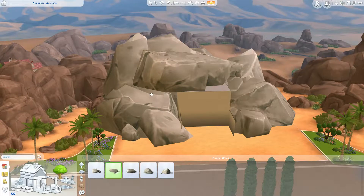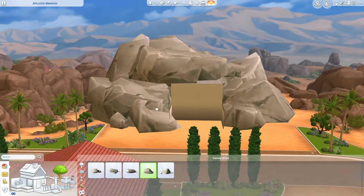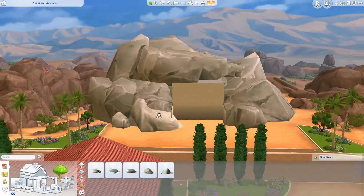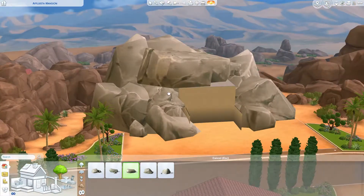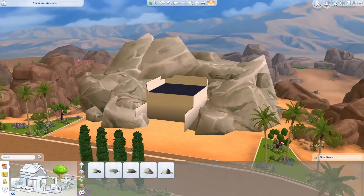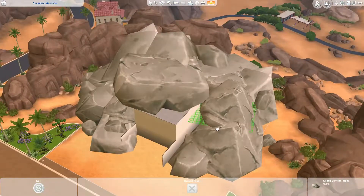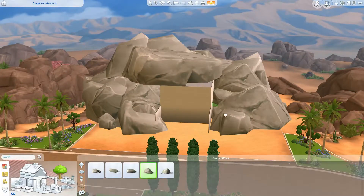If you didn't know already, Move Objects has to be on for this. It's funny that I ended up doing this because I was trying to do — which I still may or may not do — my E-build for the A-to-Z Build Challenge. I was trying to build what's called an earth berm. If you haven't heard of that before, it's basically a house that's partially built into the earth, like the side of a hill or partially underground.